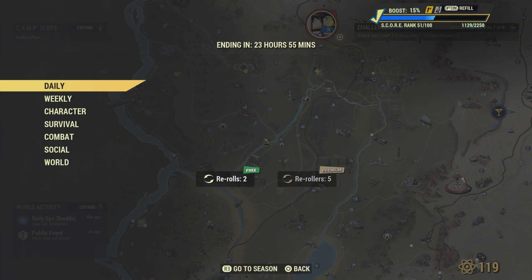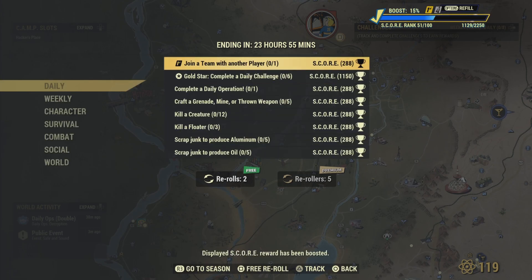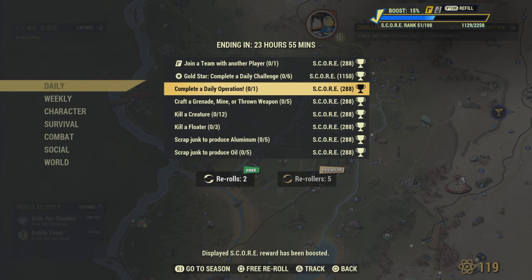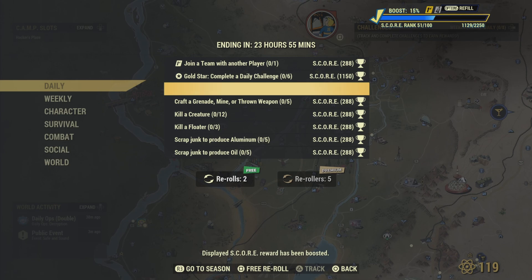Let's go check out the challenges — the dailies. Remember you need to join a team with another player and you'll get that challenge, pretty easy. Gold star: you get six daily challenges. Complete a daily op — I'm always re-rolling that one, you know me, I don't like daily ops.